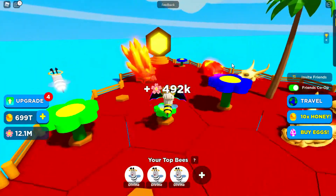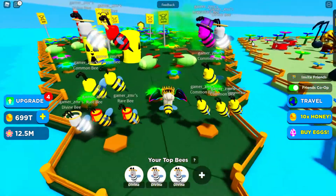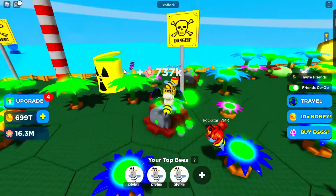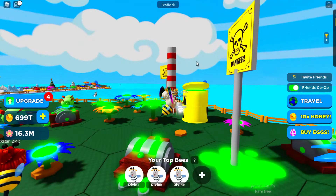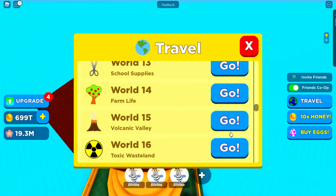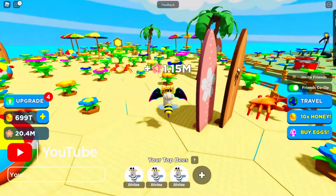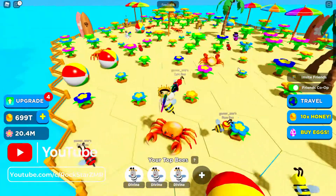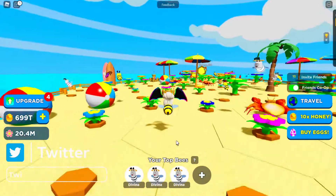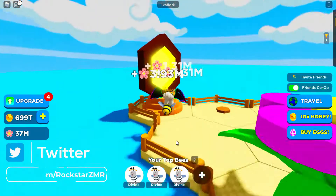Let's move on to World Sixteen — Toxic Wasteland! I love the flowers — they're so toxic-looking. Look at the toxic radiation danger sign, the red and white pole, and a spaceship. Next is World Seventeen — Beach Vacation! We all need a beach vacation right now. There are surfboards, beach balls, umbrellas, palm trees, and crabs with a smile. The flowers look very detailed.